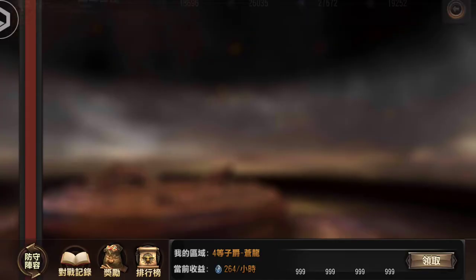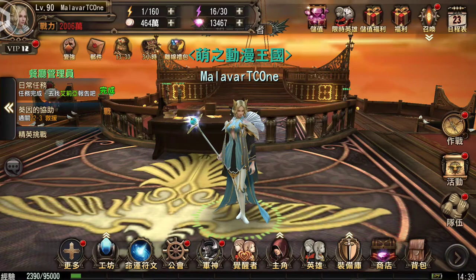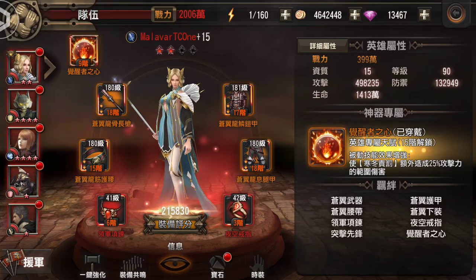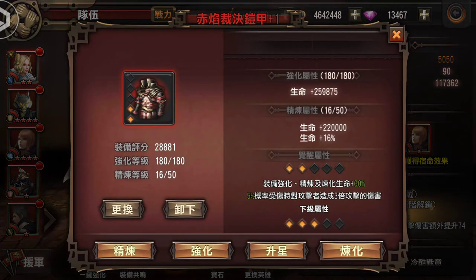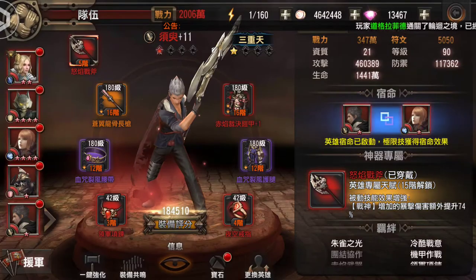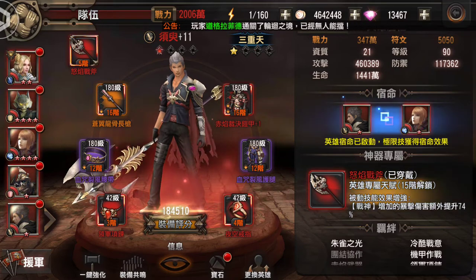The last thing I showed you guys was this, which is kind of like a tower attack. Other than that, the only difference you can make to your characters is when they start getting red armors. You can upgrade the armors by using the same puzzle pieces of that armor and it has a chance to further increase the defense or attack on those red pieces of armor and weapons.